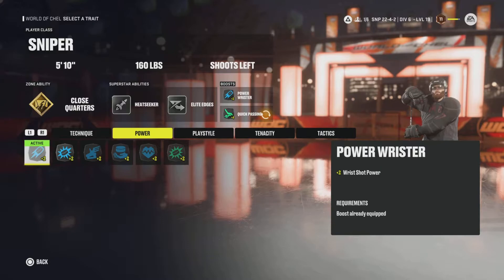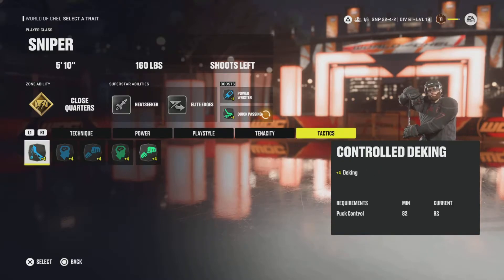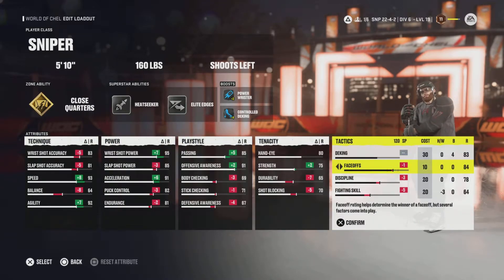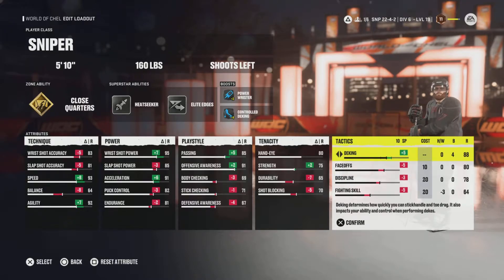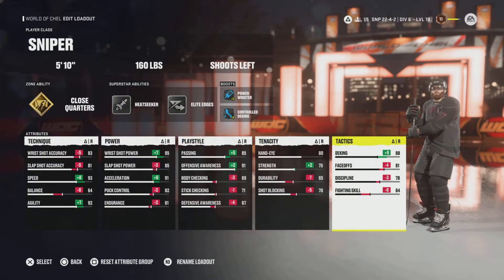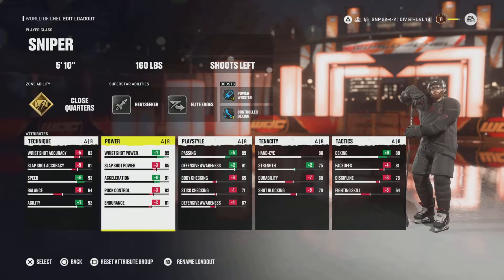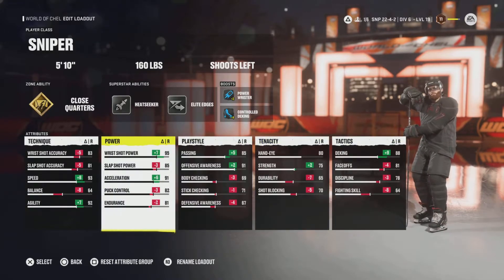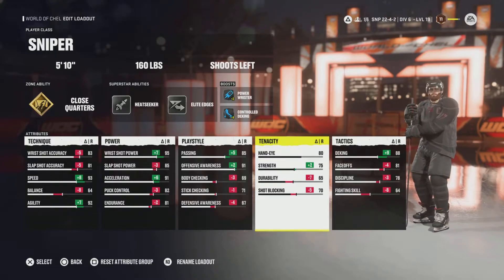When I play on the wing, I like to run the toe drags, so you get Control D-King — you get plus 4 D-King. As you don't need faceoffs, you can take all those points away and put them all in there. That lets you have 88 D-King as a sniper, and as a dangler your base D-King is 90 by default, so that's only 2 off. So how this build looks when I play on the wing is 95 wrist shot power, 85 passing, 88 D-King, 93 speed, 91 acceleration, and 92 agility. Overall, it's super, super fast.